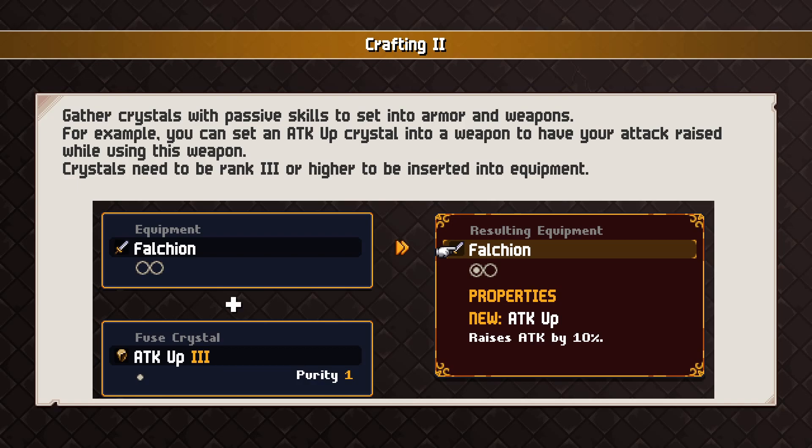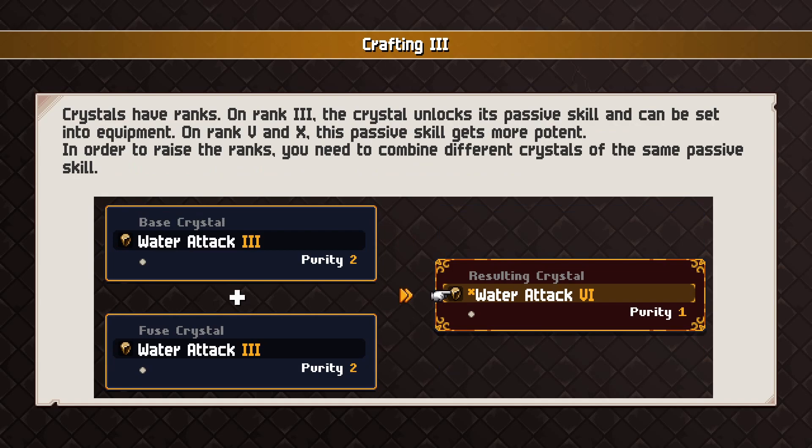Crafting tutorial continued: gather crystals with passive skills to set into armor and weapons. For example, you can set an attack-up crystal into a weapon to have your attack raised while using it. Crystals need to be ranked 3 or higher to be inserted into equipment. Does that mean you have to upgrade the crystals? Fuse crystal. Does that mean this is going to be like a gacha thing where you fuse two rank-1s to get a rank-2, then two rank-2s to get a rank-3? Crystals have ranks. On rank 3, the crystal unlocks a passive skill and can be set into equipment. On ranks 5 and 10, the skill gets more potent. To raise ranks, you need to combine different crystals of the same passive skill. Yep, I was right. You need two water attack 3s to make one water attack 4.